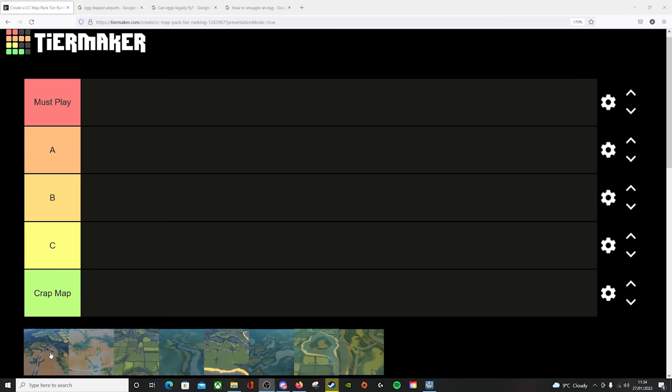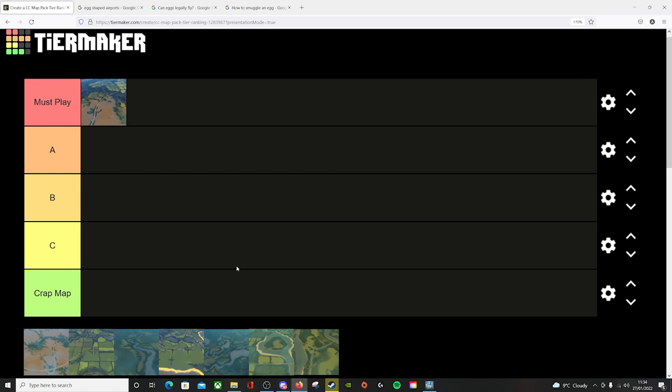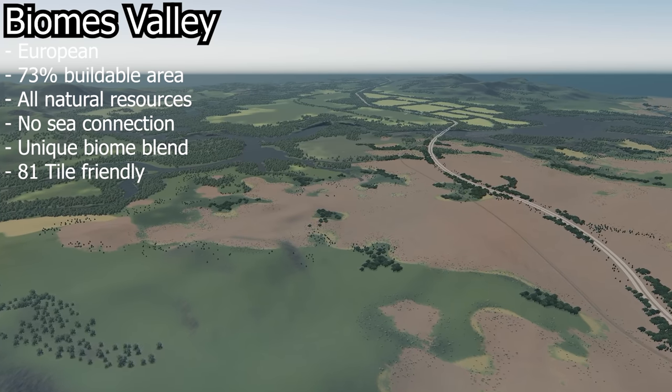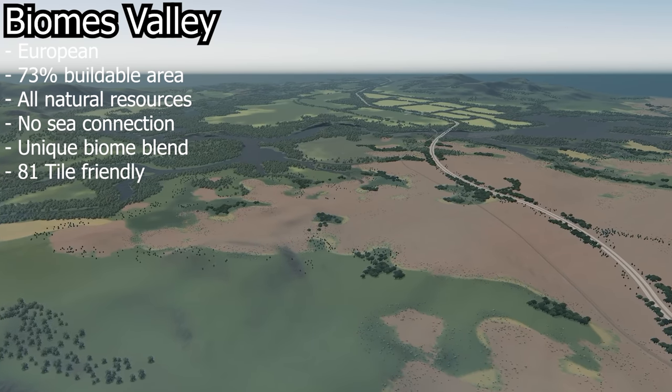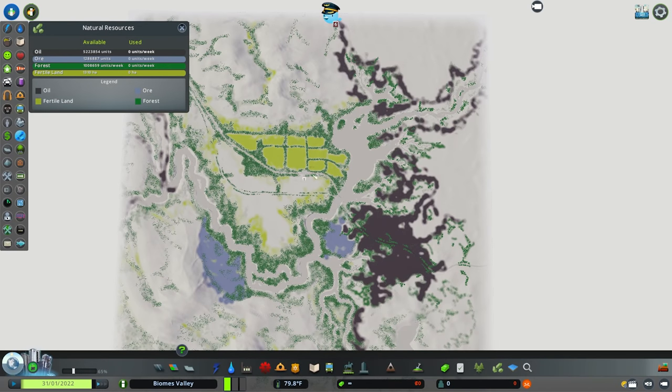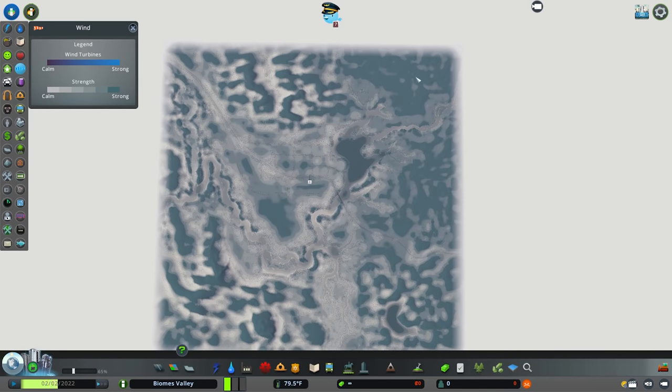First of all is Biomes Valley, and this for me goes into a must play. Biomes Valley is a European themed map with a 73% buildable area. It has no sea connection but has all available natural resources. Looking at those natural resources, we have lots of fertile land marked off by kind of tree fields, with a ton of oil over in the other biome and some deposits of oil in the mountains. The wind map is pretty random with lots of wind space out in the 8-to-1 tile radius.